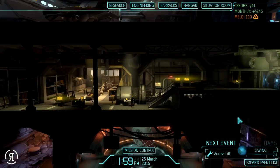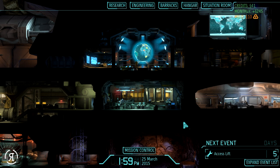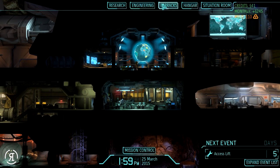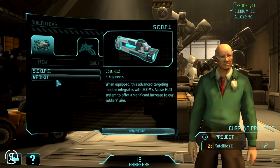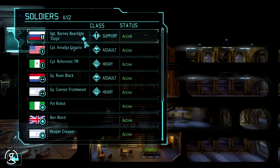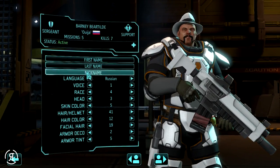The council report is in seven days. I think we'll probably go for another mission as I'd really like to get our panic down quite a bit. We also need to research the arc throw, which is currently ongoing. So instead we'll be purchasing a med kit because Barney needs one, that is definitely for sure.